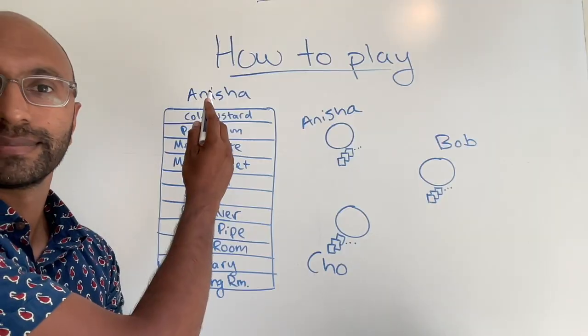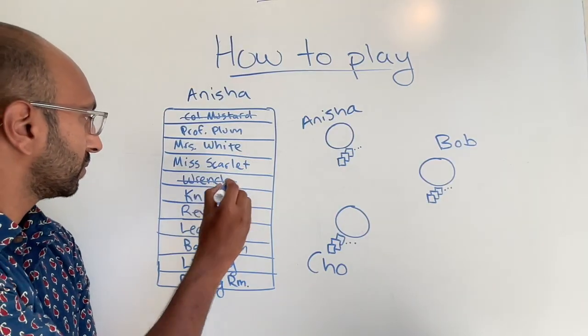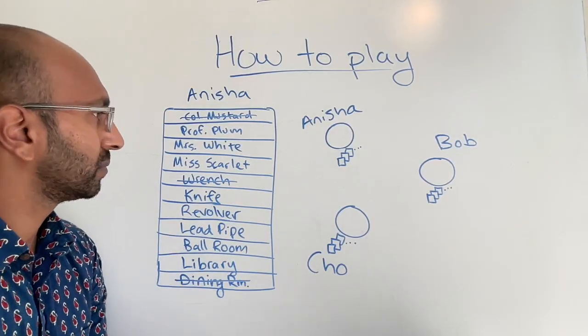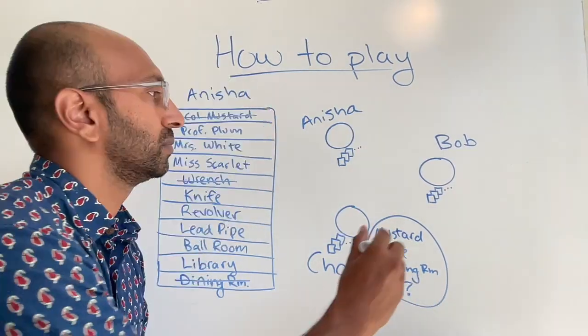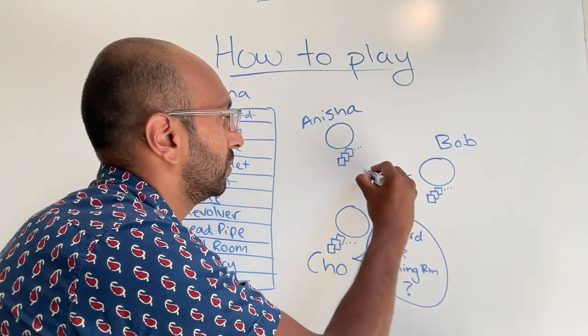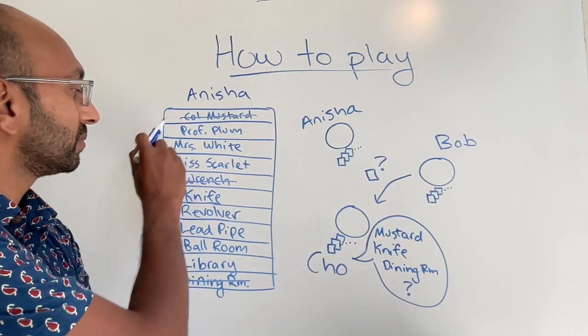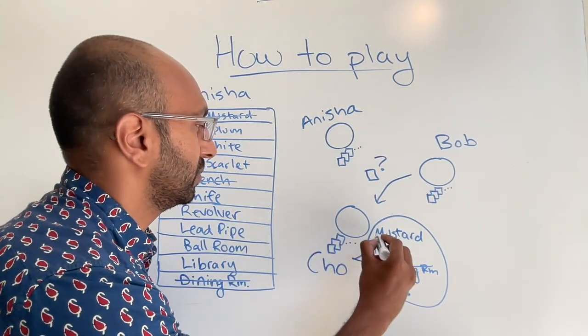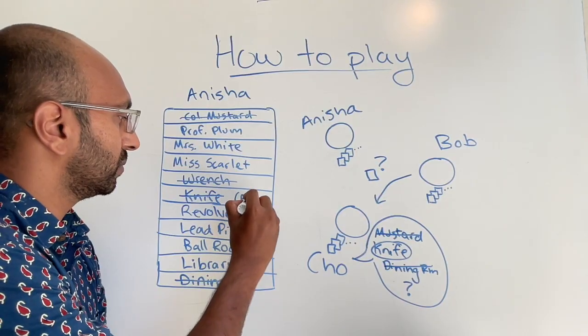For our first example, let's say we're playing as Anisha, and we have Colonel Mustard, the wrench, and the dining room. Cho makes a suggestion of Colonel Mustard, the knife, and the dining room. Bob is able to refute it, and he shows her a card. Though we didn't see the card that Bob showed, we know what it was — we have Colonel Mustard and we have the dining room, so the only card Bob could have used to refute was the knife. Therefore, we can cross off the knife on our checklist. Notice we were able to eliminate a card even though we didn't see it ourselves.